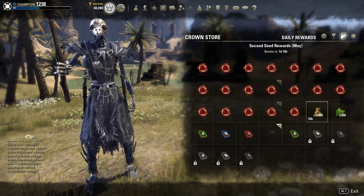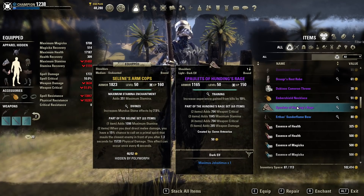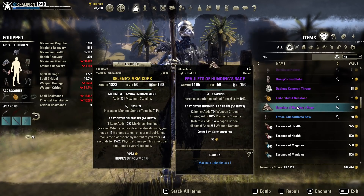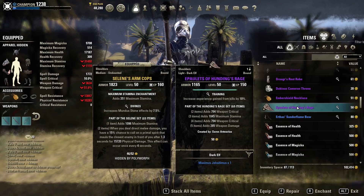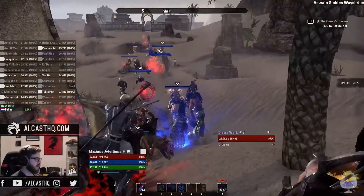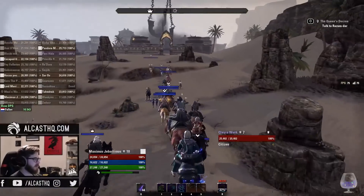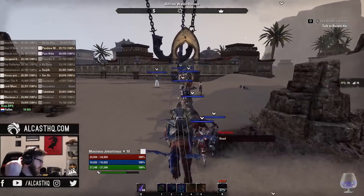You can also increase the experience gain by using training gear with the training trait. If you're in a guild already, ask somebody to craft you training gear — it increases experience gained from kills by 10%. If you're a more advanced user and you want to grind faster or grind champion points, I can highly recommend checking out this video right here.